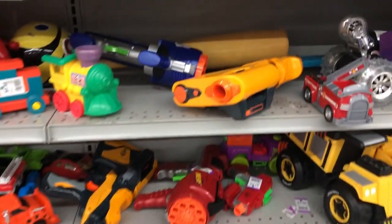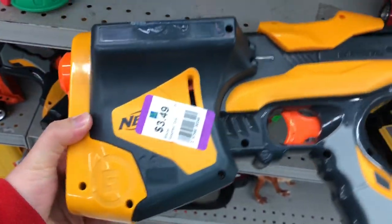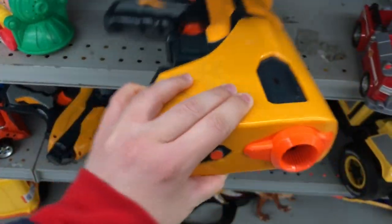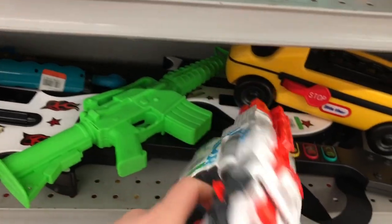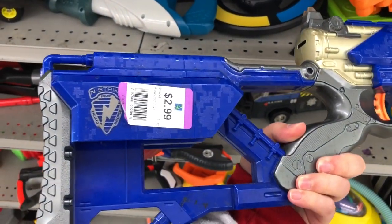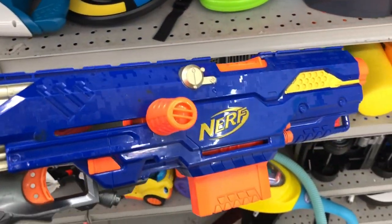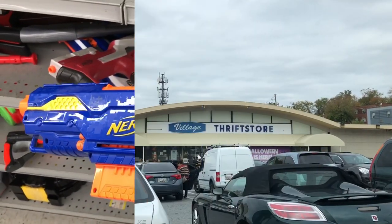Lots of dart tag stuff today. There's even some cool Vortex stuff, like this white Proton. Last cool thing I see here today is this Longstrike for $3. But there was nothing I needed in this store, so I went on to the next one.